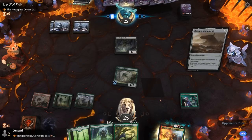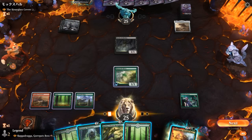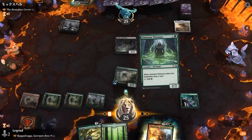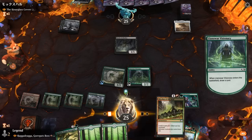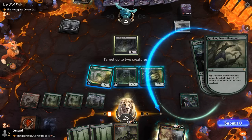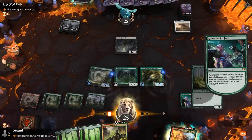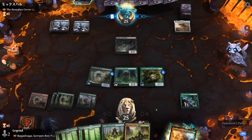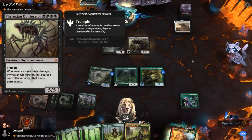If they make us discard again, we might lose a land; if we draw, great. We make 6 mana, play Visionary drawing 2, then Rishkar putting a +1 counter on itself and on Mana Weft. We've got a nice quad engine in play. An Obliterator appears — that's not easy for us to get past as a green creature deck. We can't really get chip shots in; we need to kill the opponent in one big attack.